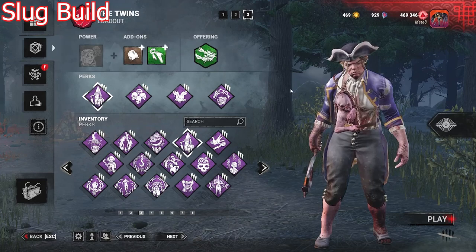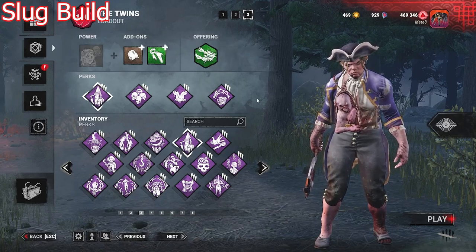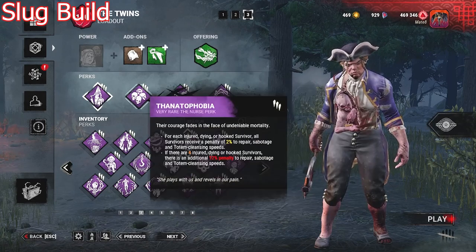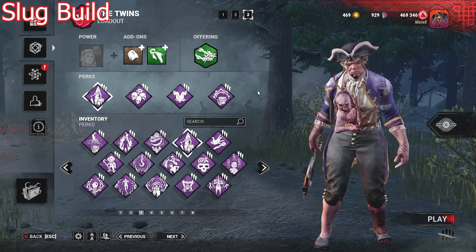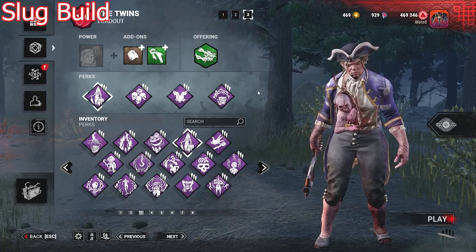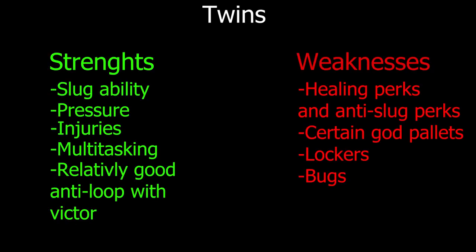The second build is a more slug-oriented build. Don't get me wrong — you usually end up slugging with Twins no matter what build you're running, but this build is specifically made just for slugging. It is Force Penance, Sloppy Butcher, Corrupt Intervention, and Thanatophobia. I saw one PumpWilly doing a Twins streak with this build and basically his strategy was just to slug and not hook at all until everybody was on the ground, so this is a pretty effective build when paired with Twins. The overall strengths of Twins are being able to slug, having a lot of injuries, multitasking, and moving around loops very fast with Victor. Weaknesses include playing against healing perks, anti-slug perks, Unbreakable, and boons.